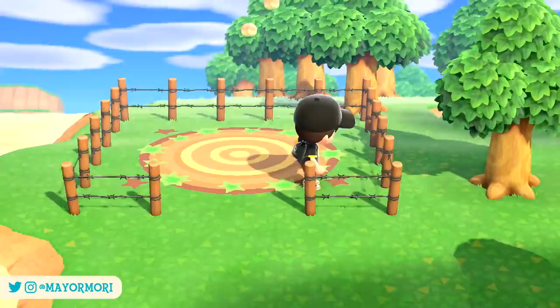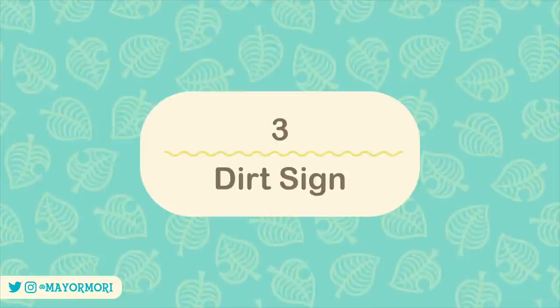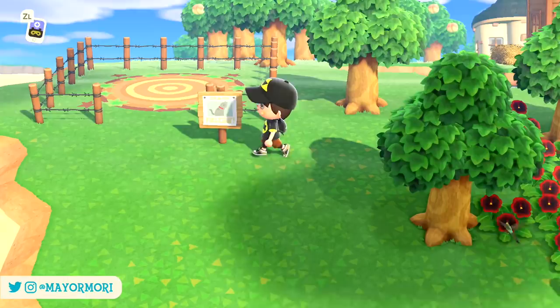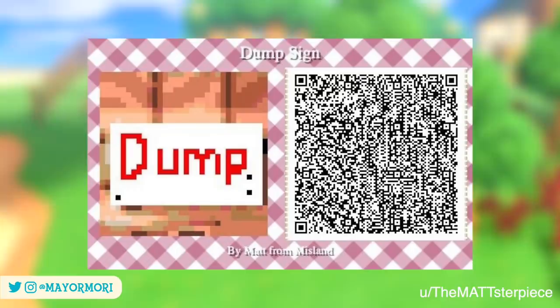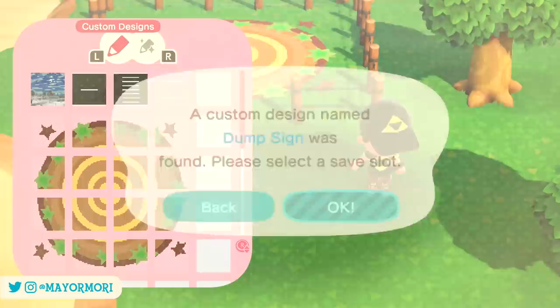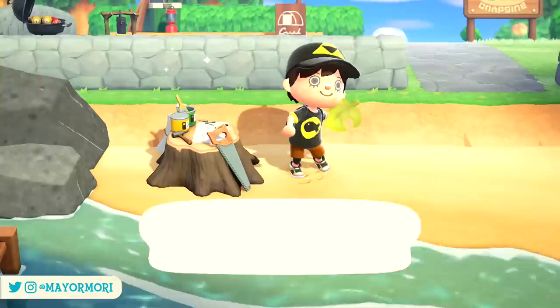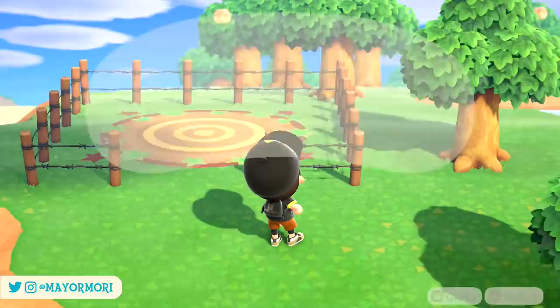Step 3 — Sign. The next step is to create a little town dump sign that can be seen to the right of the entrance in the original. Fortunately New Horizons has a perfect item for that called the Wooden Shot Sign. It looks good as it is, but there's also a cool pattern made by a user on Reddit which looks exactly like the original design — I'll leave a link for that below too. We just have to scan it in using the Nintendo Switch Online app. Once we have the sign and the pattern, head to a crafting bench and customise the sign to display the dump pattern. Once complete, simply head back to your town dump and place the sign to the right. Honestly, how cool does that look?